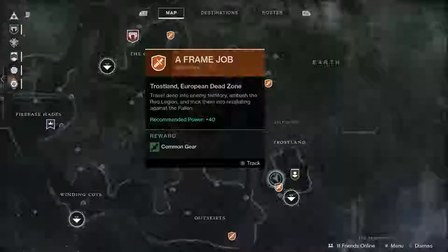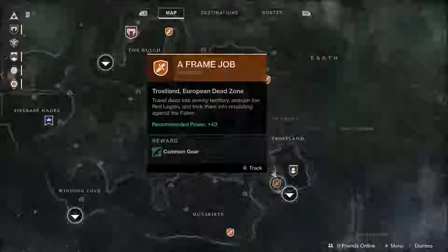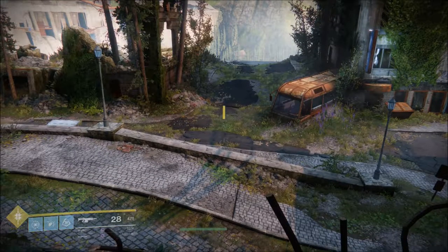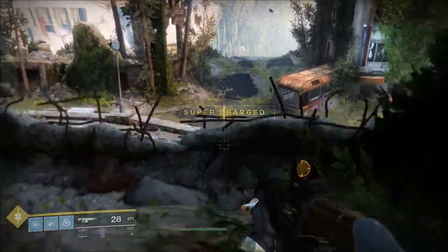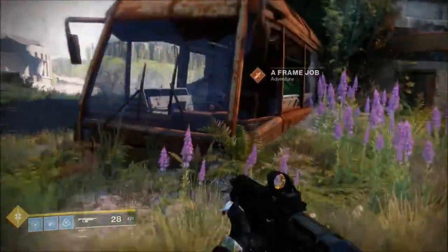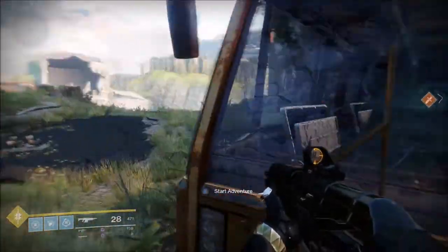The first thing we're going to go and do is have a look at an adventure, which is probably my favourite new thing in Destiny 2. And luckily we're right next to one, so let's go and start an adventure, which is hidden in this bus.